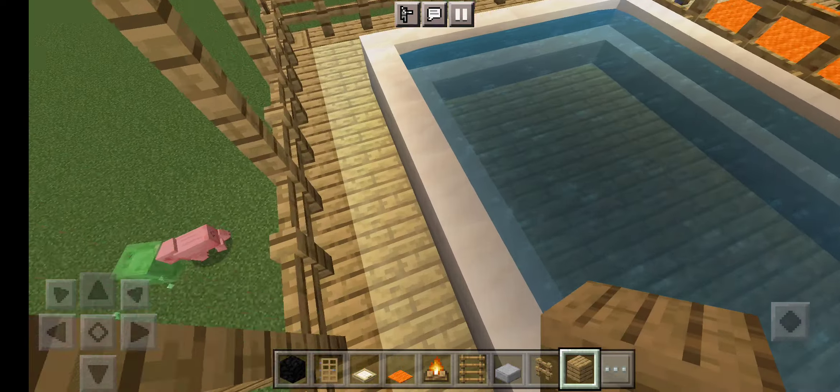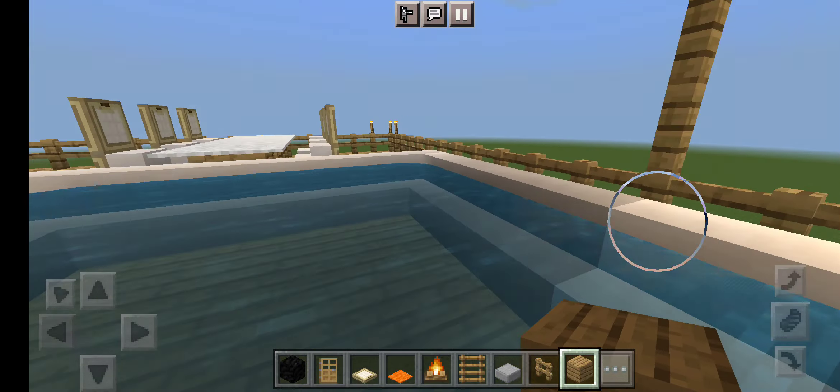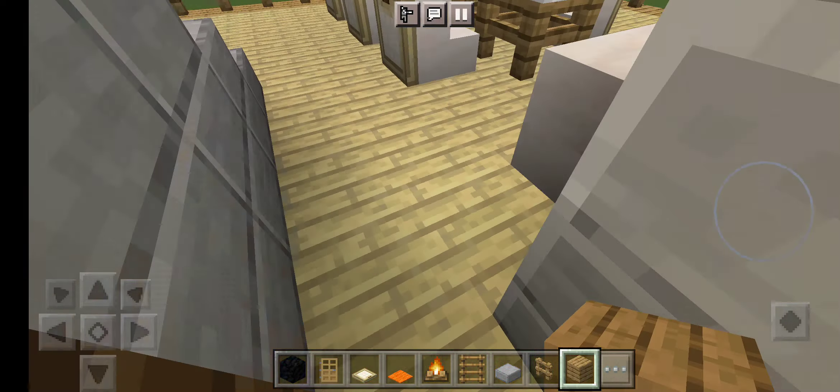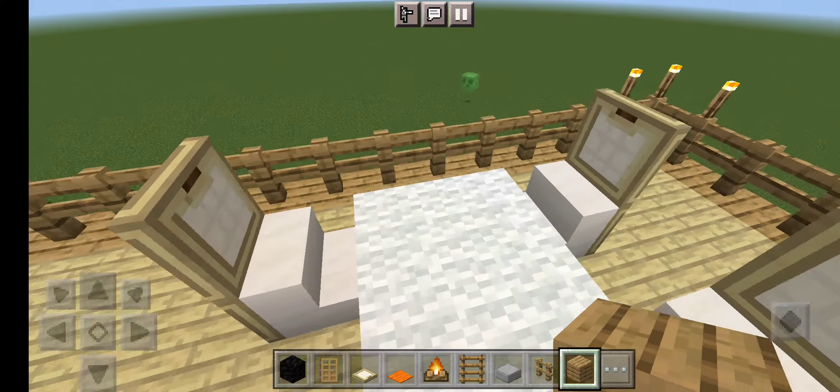We're going out to the balcony — probably one of the more detailed areas. We could have a pool, a kid playing area, just in case. Or maybe it's a shelter to hide from mobs.